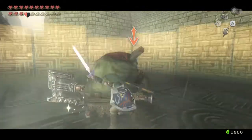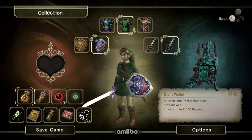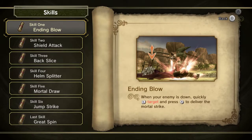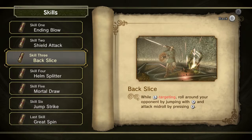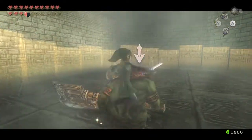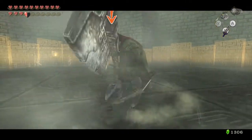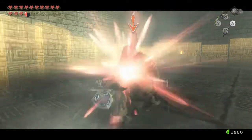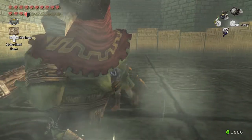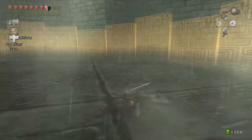Here's where I forget how to use half my moves. Let me check something real quick — I always forget the exact correct way to do the Backslice. It's Z-targeting, then A, then B. I always forget the B — I keep doing Z-target A and then A. Backslice has really torn this guy up. Can I mortal draw? I can. I just need to keep mortal drawing him.